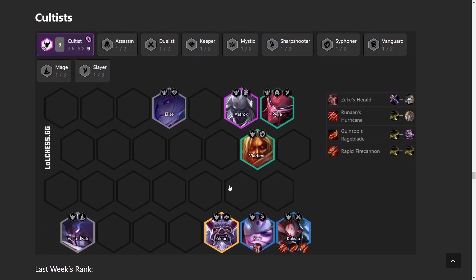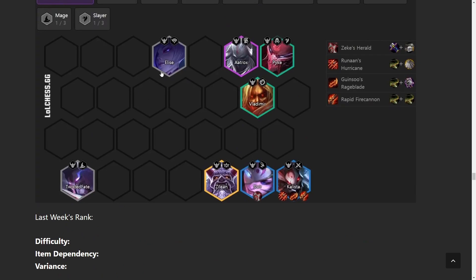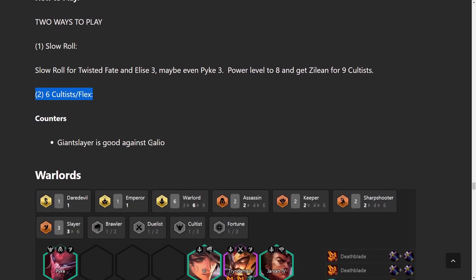Cultus changed a bit — they got Sivir, who is a very good unit, and Kalista got buffed with more attack speed and bug fixes. Combined with Sivir's attack speed, Kalista is actually a threat now. There are many 6 Cultus variations where you flex into whatever units you hit. For 9 Cultus, put TF in one corner as Aurelion Sol bait. You can also do a reroll Cultus build with 3-star Elise and 3-star TF. I generally prefer the 6 Cultus flex style, but it depends on the game.